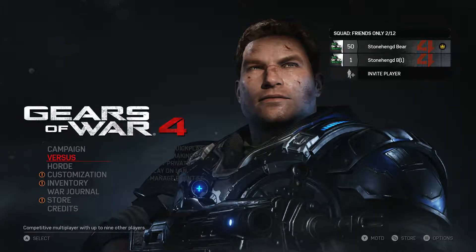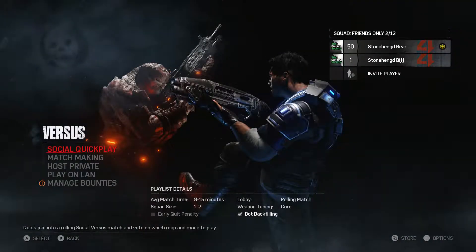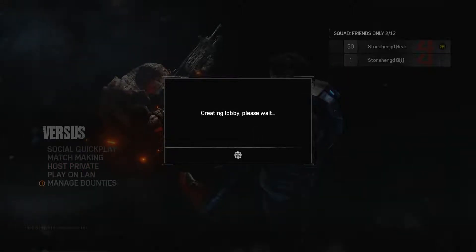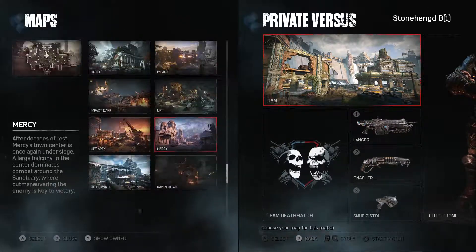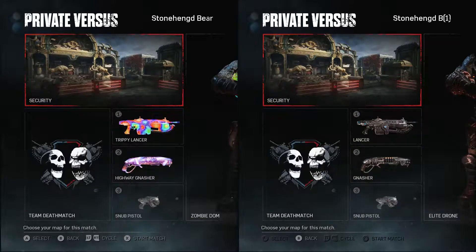From here, click Versus and you're going to be doing this in a private session alone — it'll be a lot easier that way. You can obviously do it in a main open lobby but you're way more likely to be shot, so for simplicity I'm going the easy route. We're going to host a private session. Once we're in, go ahead and set the map to Security — just scroll all the way down until you reach it. Note that you'll need the season pass to have all the maps.